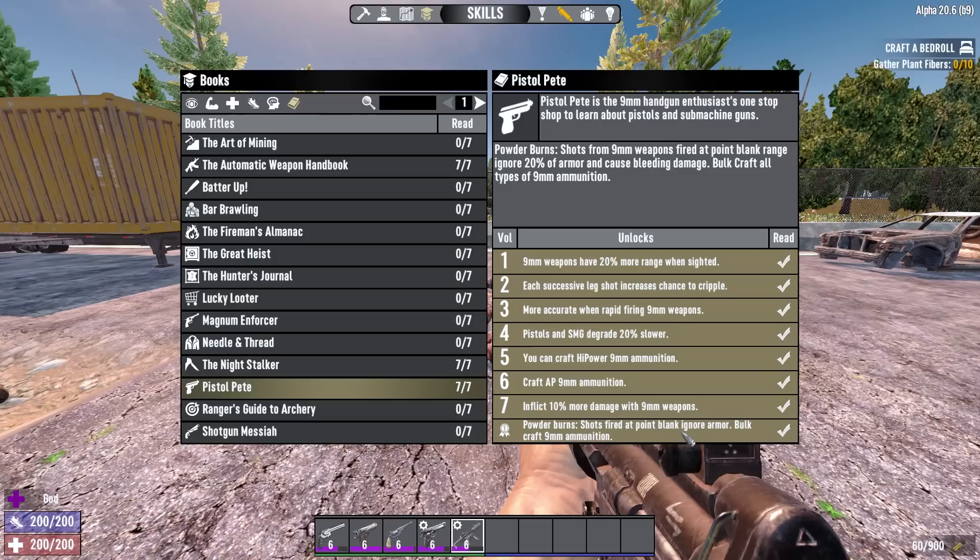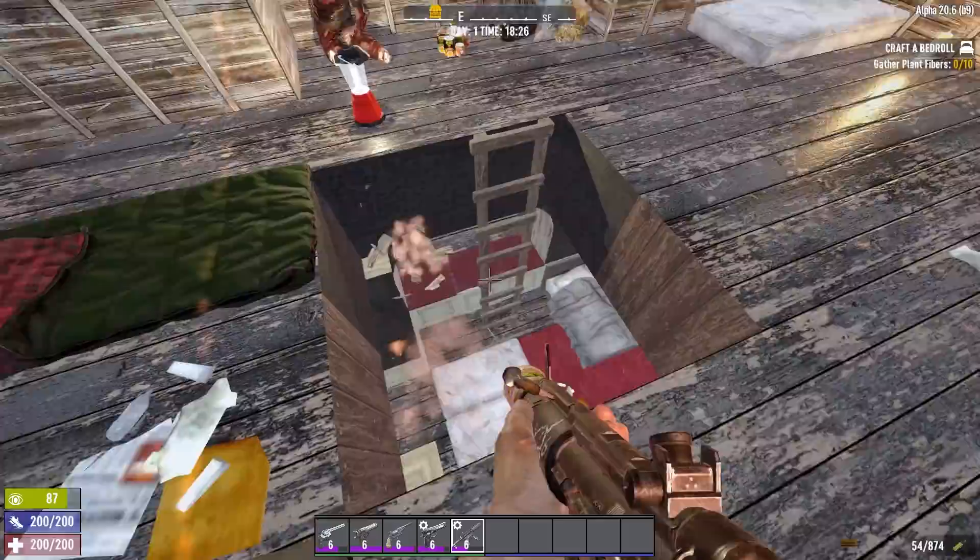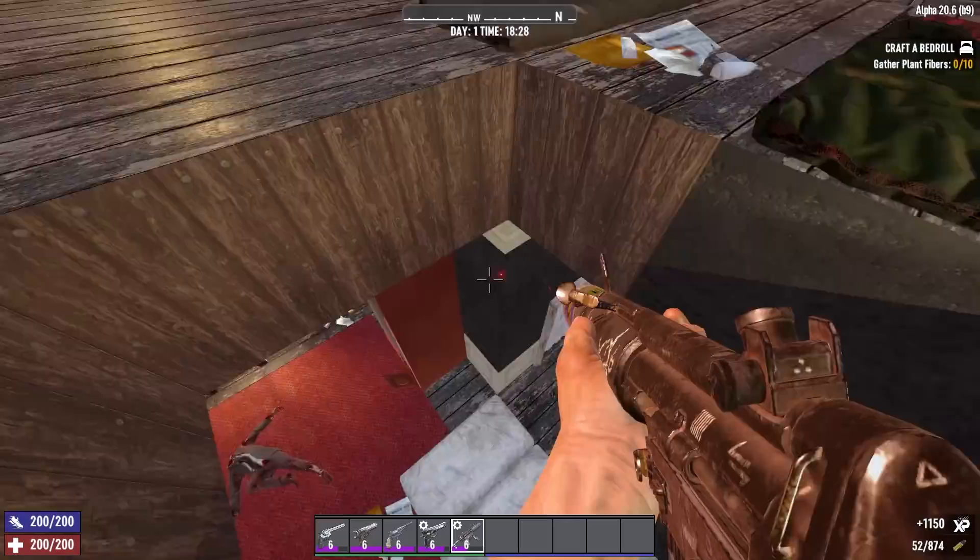The completion bonus of the 9mm weapon's skill book, Pistol Pete, will give you point blank armor penetration and bleed. Point blank in this case is about 3 metres. This very much favours a put the gun in the enemy's mouth and shred them play style. The SMG is a fantastic POI clearing weapon, excelling at close quarters combat with its bonus armor penetration and bleed.